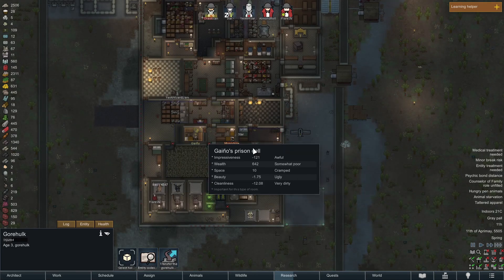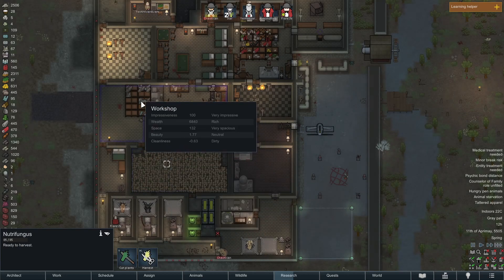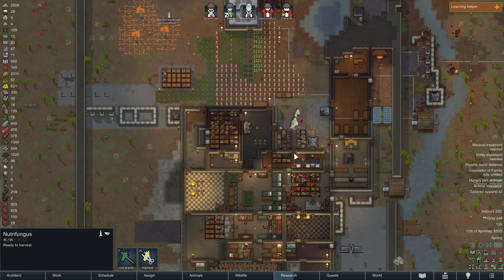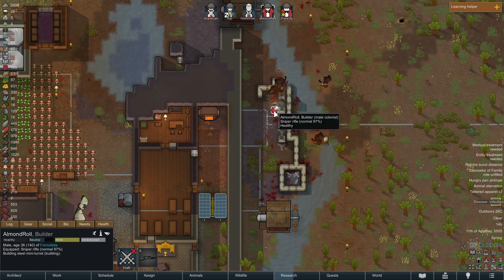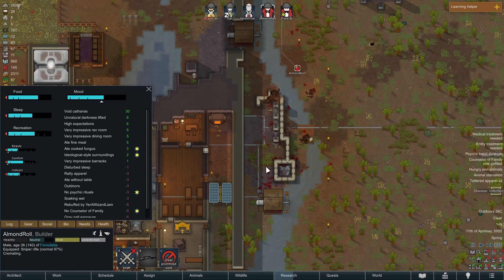We'll bring these guys into the colony soon enough. Oh, we need to make this touchable — all of this is probably grown, ready to harvest. We have plenty of food but still. Almond Roll, are you like super in a bad mood? Go ahead and just cremate all these guys.